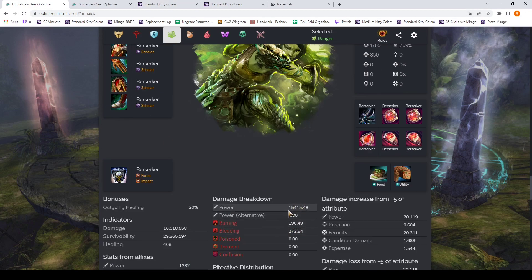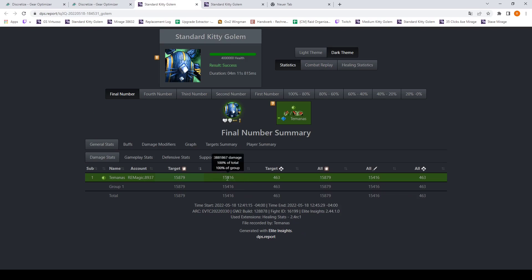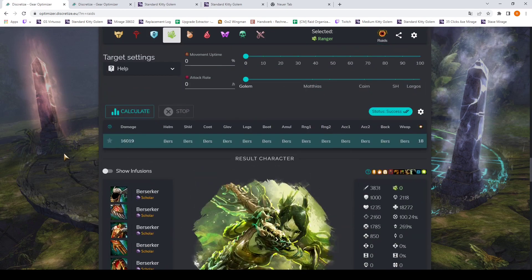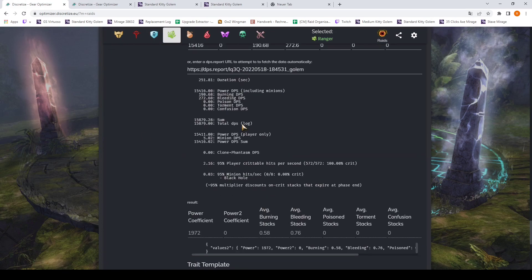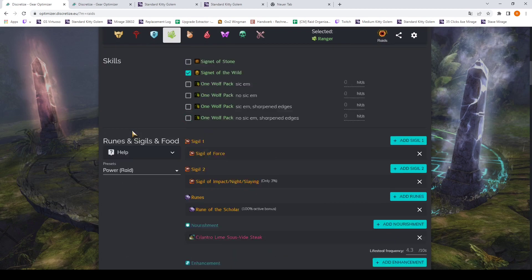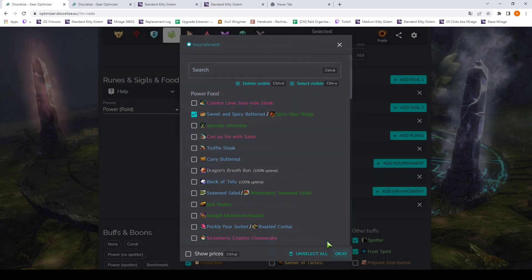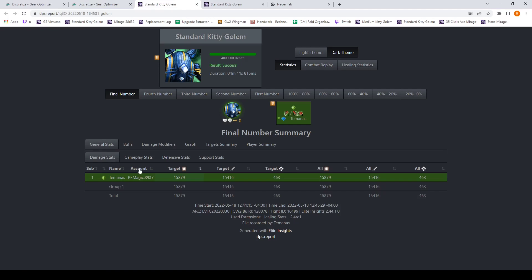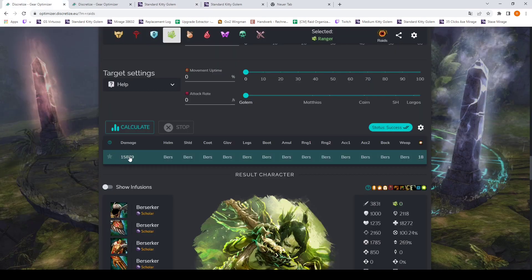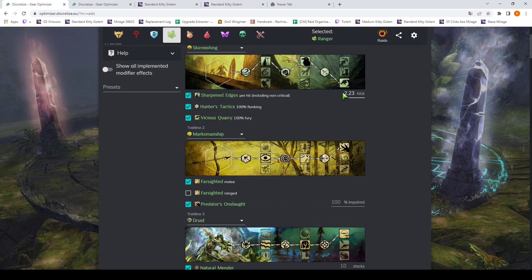The bleeding is now correct, the burning is correct, but the power damage seems a bit too high. The issue is that it seems to count the lifesteal food twice — once as power DPS here and then also adds it up there. We fix it by switching to the exotic food, and now at 15,879 this exactly replicates the log. As you can see, if you want a really accurate number you have to think about a lot of things, especially with traits like this — they can be a bit of a trap. But now we basically have the coefficients just like the many presets that already exist for builds like Axe Mirage.